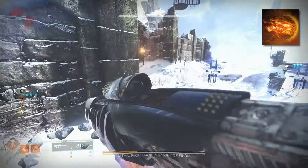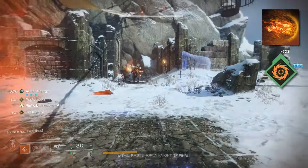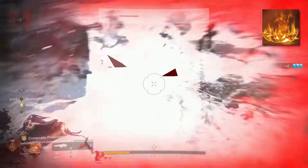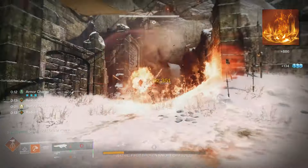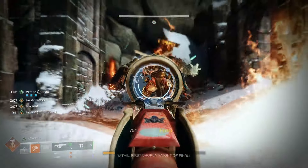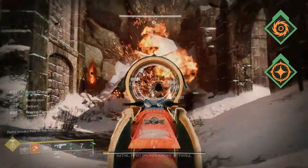For fragments, first up we're taking Ember of Torches. Whenever we hit a target with a powered melee, we get Radiant for 8 seconds, giving us that extra 25% weapon damage. I also pair that with Ember of Empyrean, so that Solar kills extend the Restoration and Radiant up to a maximum of 15 seconds. Since we plan on using our melee and running through those Sunspots, we'll be constantly proccing Radiant and Restoration and extending it so that we basically have infinite uptime.